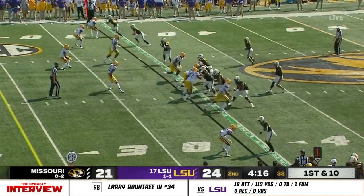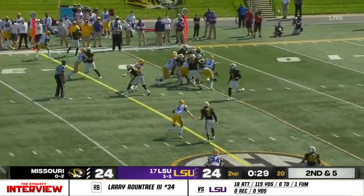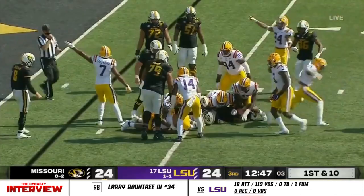First and ten Missouri inside the 40 of LSU. After winning a national championship and losing Mississippi State, just a terrific guy, excellent coach. Roundtree is in the backfield and they give it to Larry Roundtree — without a lot of room to run, he is pushing forward.